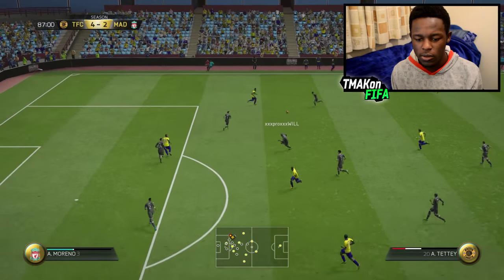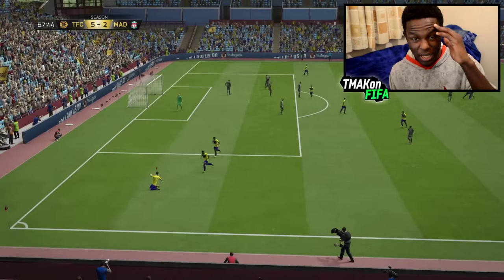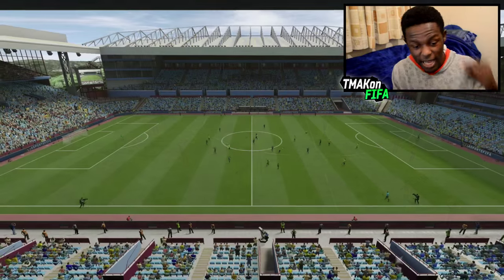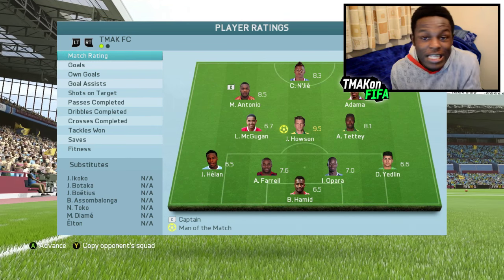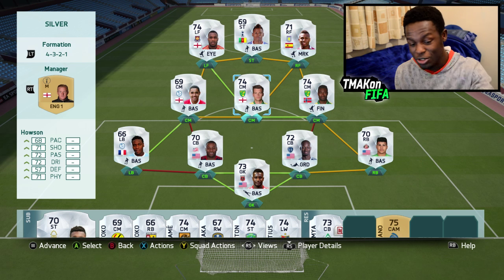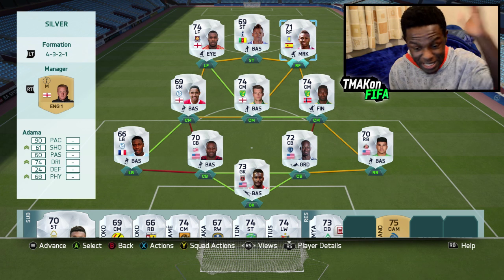I actually feel sorry for this guy now. Fake shot — smash it — what a goal! This dude is a silver player, how is he scoring goals like this? It's 5-2 guys, this team is just too good. That's the end of the game, finishes 5-2. Man of the match was Hausen, our center midfielder — the slowest guy on the team. Goal scorers: Antonio scored 1, Adama scored 2, Hausen scored 2. This is the team — I can't get over how good Hausen is.